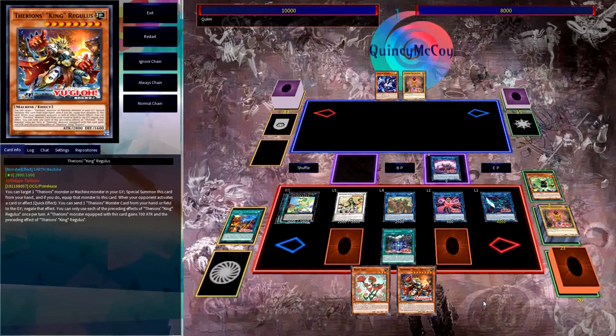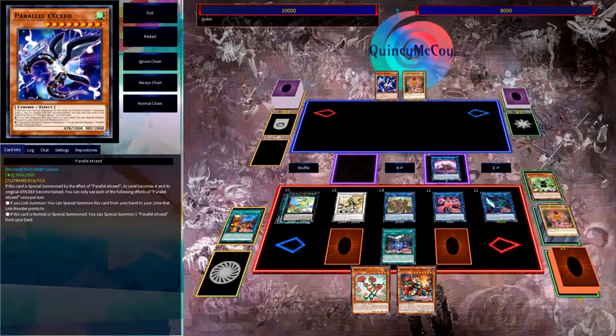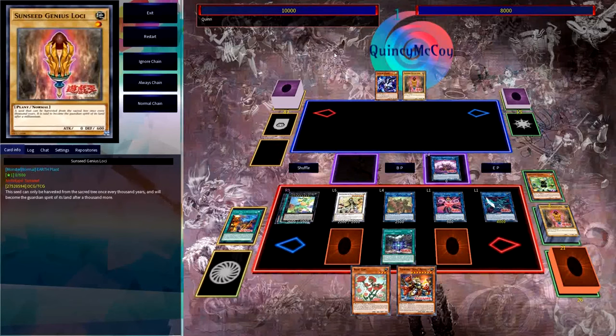In short, the end board is only slightly less optimal than the first setup, and this was still with having to normal summon a Loki and just having a way to make a Rank 4. If you haven't figured it out yet, this theme just has so many cool combos at its disposal, and that's really the whole point of this video — to highlight that and show what you can do when you have the cards in your hand.